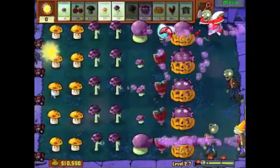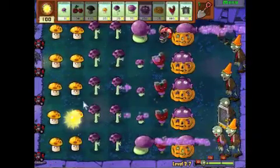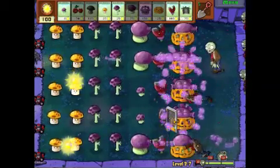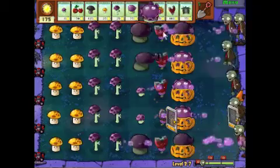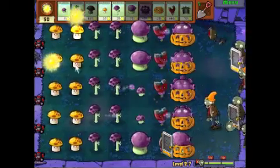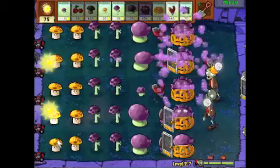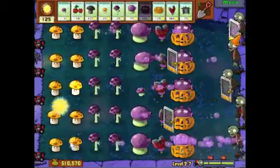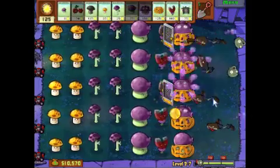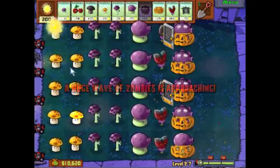Now those football zombies should not be getting through. Look at all the screen doors getting sucked in. I guess it's kind of redundant having plants that can grab the screen doors and plants that can shoot through them. But you know what? Redundancy can be very good in building up your defenses against the zombies.